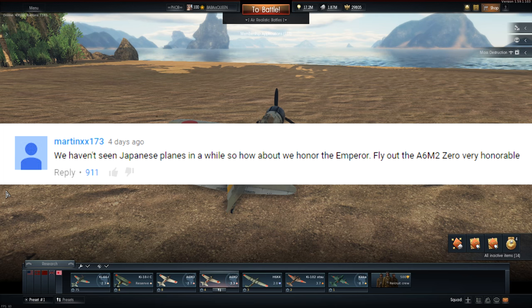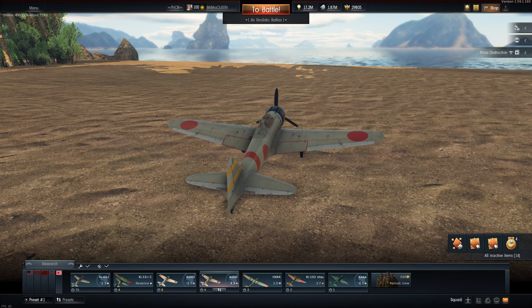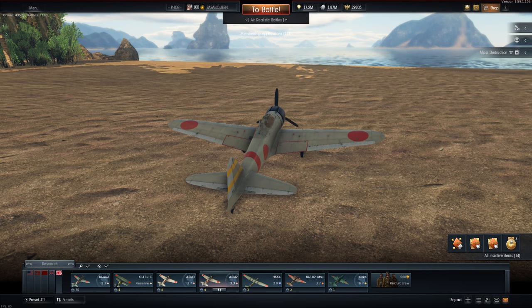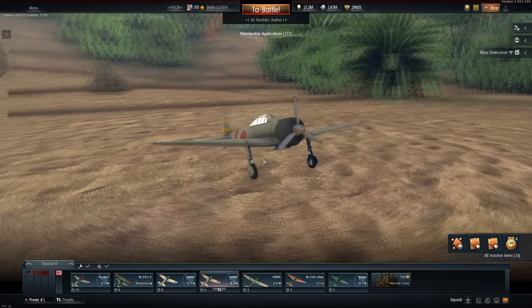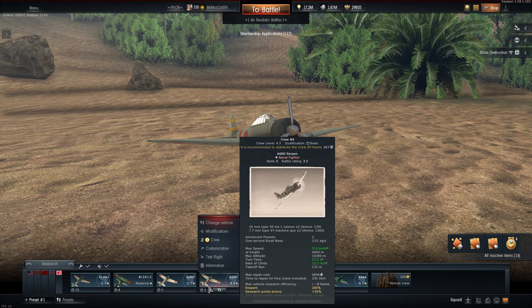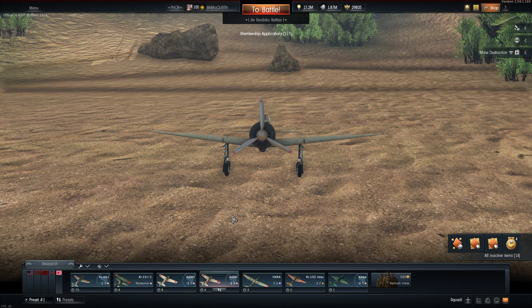Someone says we haven't seen Japanese planes in a while, so how about we honor the emperor. Let's honor the Japanese planes and fly out the A6M2 — very honorable. It actually was the A6M3 but I have a lot of history flying the A6M series, more precisely the A6M3. They perform about the same but a little bit faster — about 40 kilometers faster.